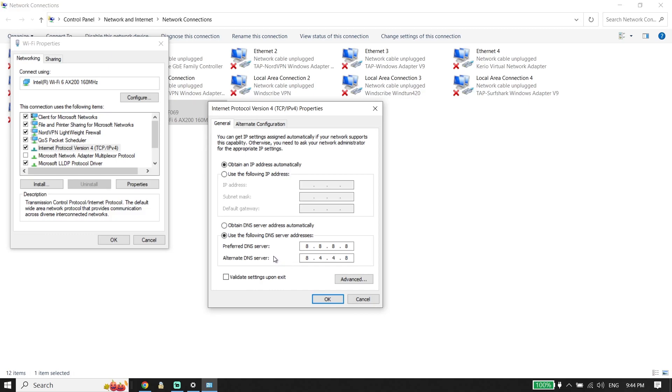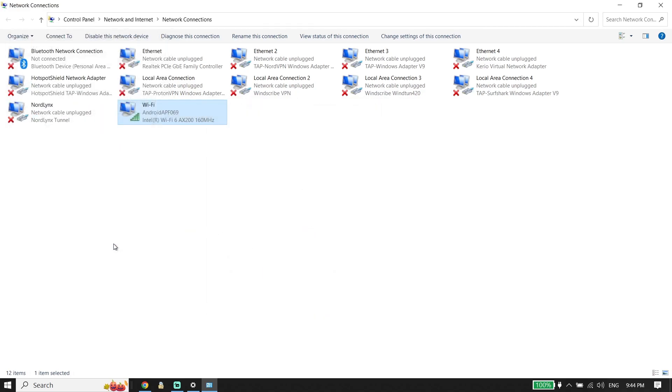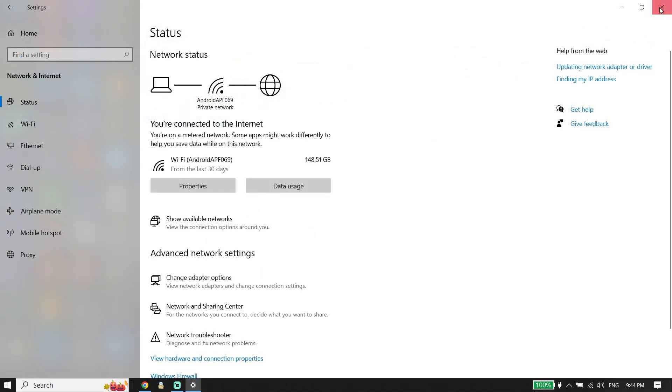You can also use Cloudflare DNS. Enter 1.1.1.1 as the primary DNS and 1.0.0.1 as the secondary DNS. Use one of these DNS servers to fix FC 24 network lag or high ping — that's the first solution.